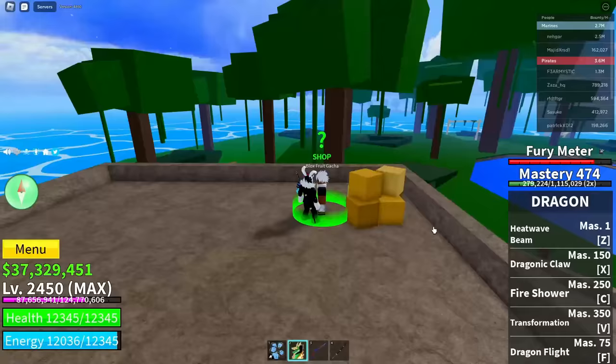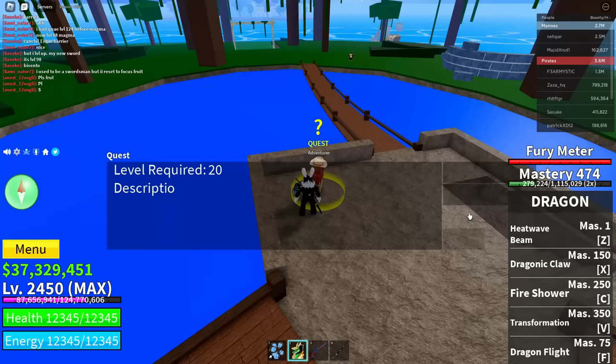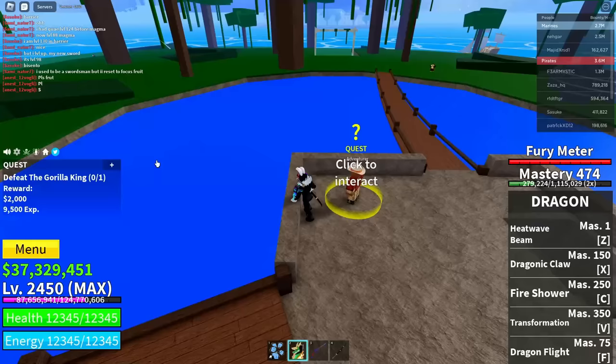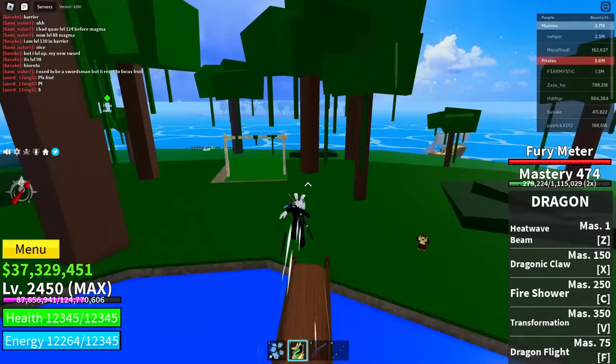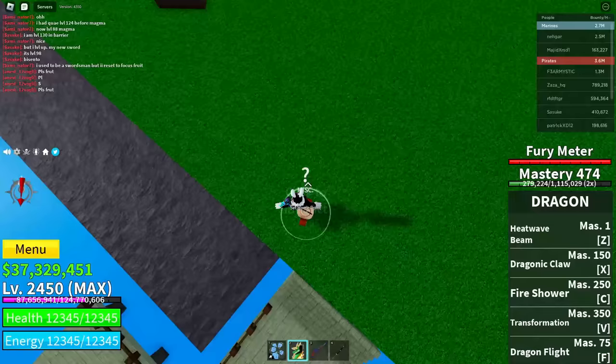After that, go into the Adventurer again and get yourself any quest. I'll get the Gorilla King quest again. When you have the quest, abandon it — click on 'Track' on your current quest and abandon it. Then go ahead and go over to the spawn point area, find the Set Home Point NPC, and click 'Accept.'